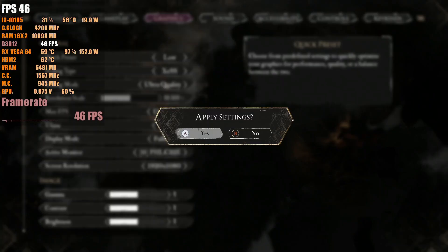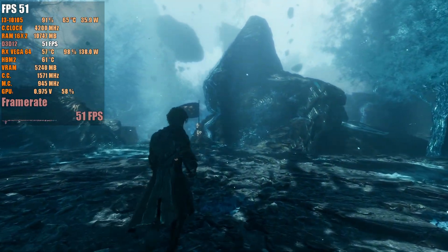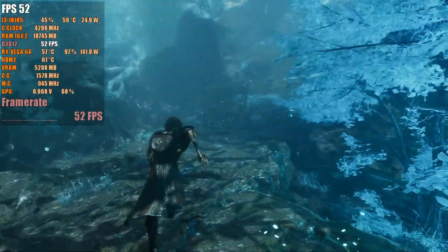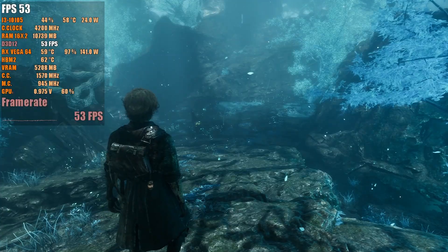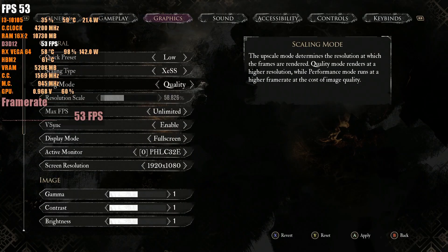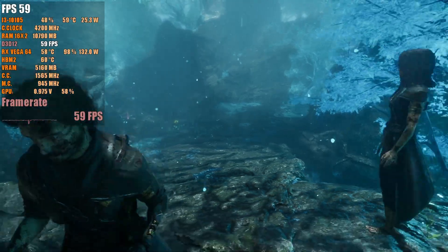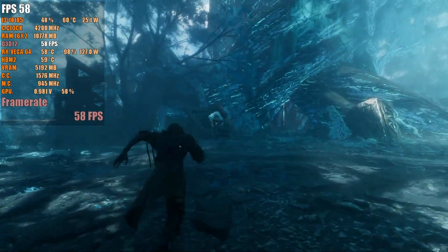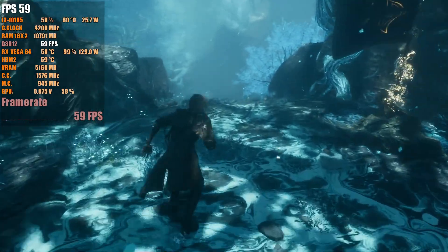Going back down to low with ultra quality, we're getting over 50 FPS now. My CPU is being pushed a bit but it's fine. We can hit 60 if I go to the performance upscaling preset, but that's a bit too much of a sacrifice just to get 60 frames. It will drop and won't be consistent, meaning you'd have to go to ultra performance — and it looks terrible at ultra performance.